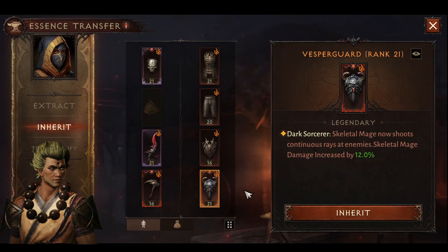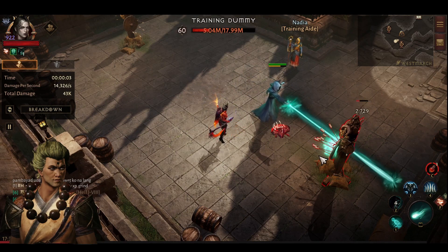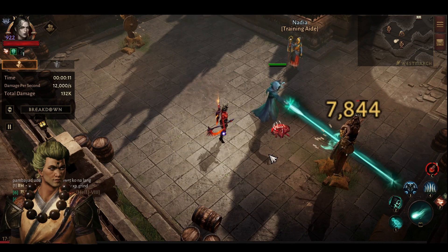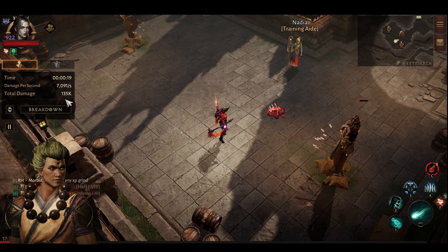Now let's check out the laser mage - the one which shoots continuous rays at the enemy. This one does continuous hits on the target. The problem with this is that if the target is moving, the rays take time for the mage to re-aim and relocate, so it has some drawbacks.